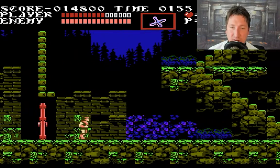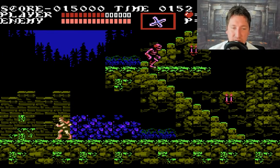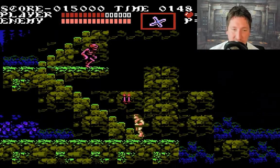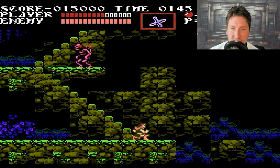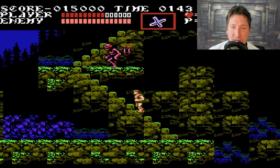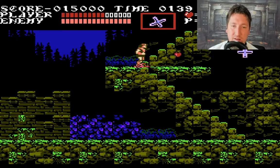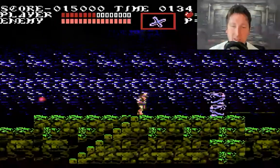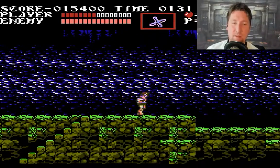I still don't understand what the hearts do because in the second game, the hearts were for buying stuff — they were like your currency basically. But in this one they're just... oh man, I'm running out of time really fast, I just realized that. And that guy comes back — are you serious?